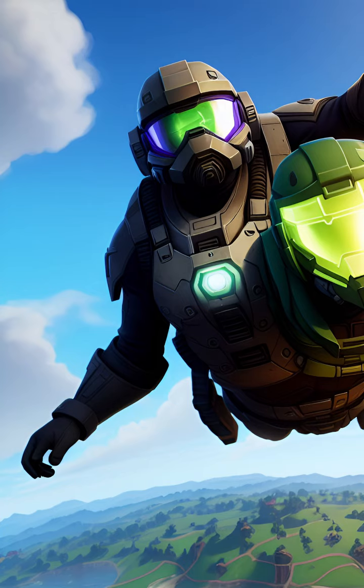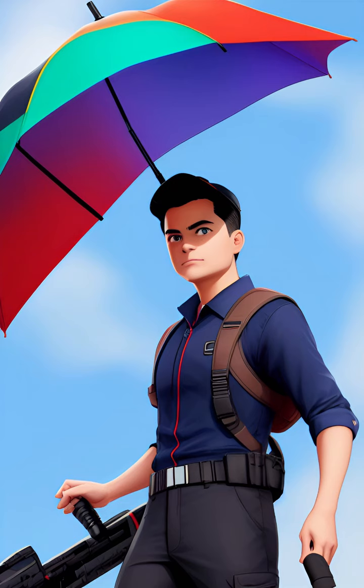Next, we have Salty Springs. It's a small town, but it's packed with hidden loot spots like the Forerunner caches on Requiem. And don't forget about the nearby factories. They're great places to find some seriously heavy firepower, just like the UNSC armories on Reach.